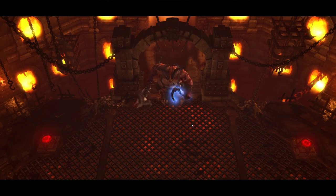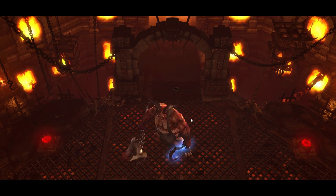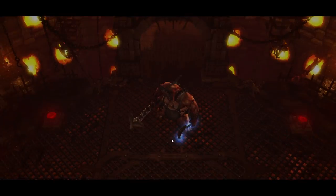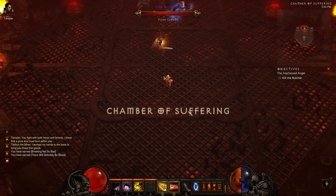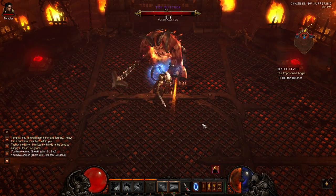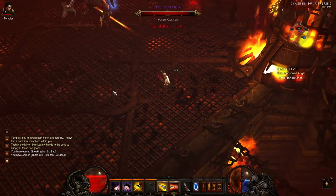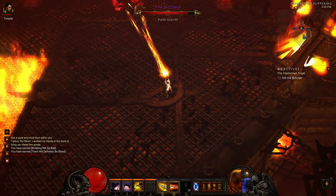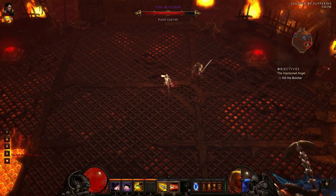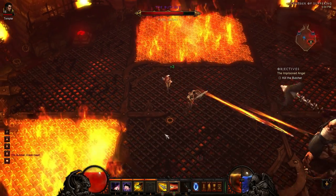Here we have an example of the boss fights in Diablo 3. They all have a Warcraft 3-style cutscene based on in-game footage, and then you jump right into the combat. The cool thing about the boss fights is that while this one is more simplistic, they do incorporate multi-phase design and more scripting into the fights, making them a lot more dynamic than they were in Diablo 2.